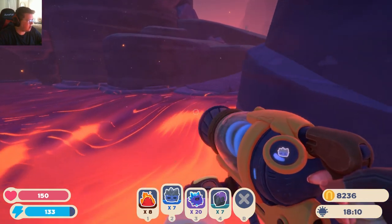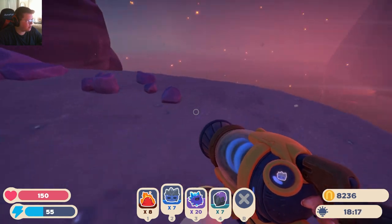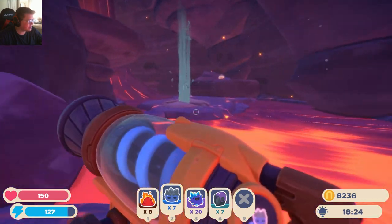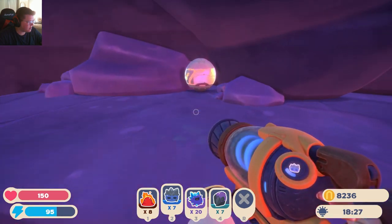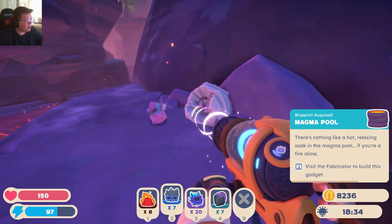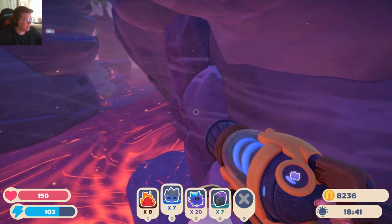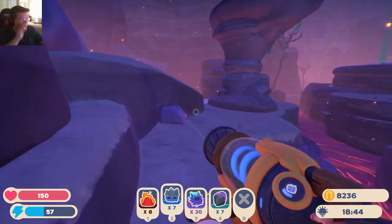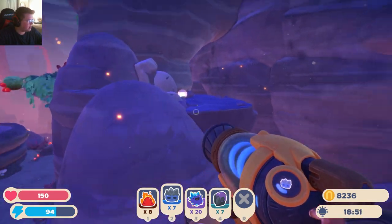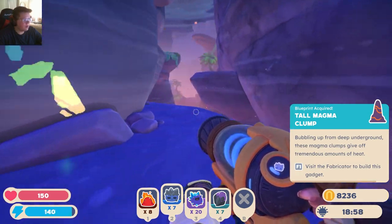Let's go see what's over here before we end off in this area. Anything over here? It looks like this is likely the end over here. I'm going to still go just in case, because I also want to pick up something like this. What did I get? Magma pool. Oh, that's a gadget! Okay, I can build one of those then. I thought I could put them in the incinerator — maybe that was from Slime Rancher 1. Maybe I was using an outdated wiki. All magma clump. This is definitely the map for this area.